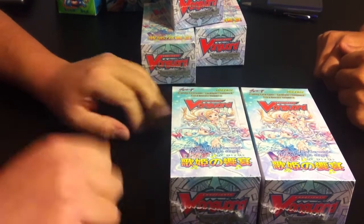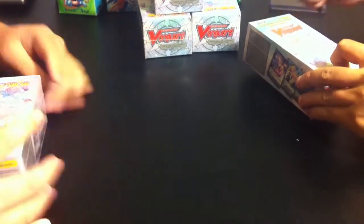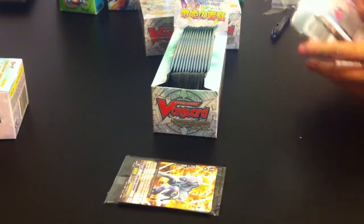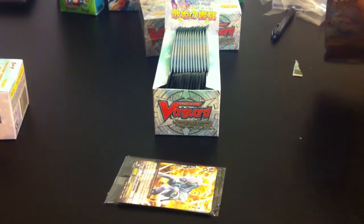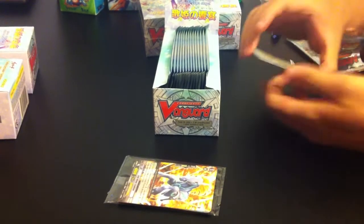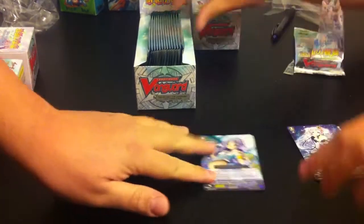It's me and my buddy John — he'll do his boosters first. He already opened it from the back. That starter card puts it back into your soul, and after you pull it out, you can return a rear guard to your hand.